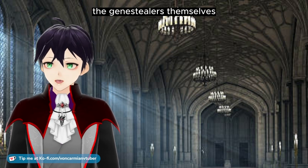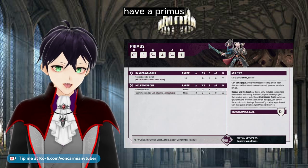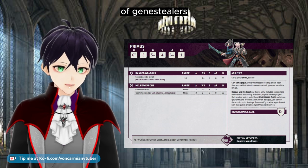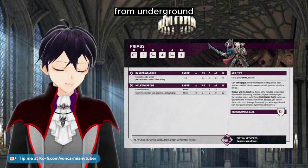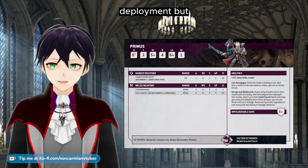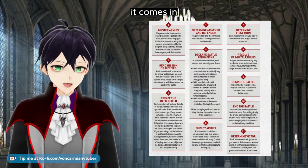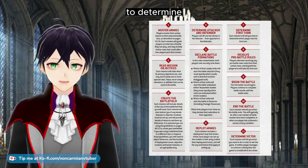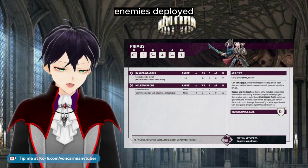Let's talk about supporting the Genestealers themselves. If infiltration goes wrong and the enemy has Flamers nearby, have a Primus in the back and on the board. Then you can redeploy that one unit of Genestealers and Patriarch, as well as two others. Now the Decoys and Misdirection ability for the Primus is a redeploy ability that comes after deployment but before the first turn. Annoyingly, there are two steps between then — we're assuming it comes in step 8, which is resolve pre-battle abilities, and so after step 7, which is to determine the first turn.